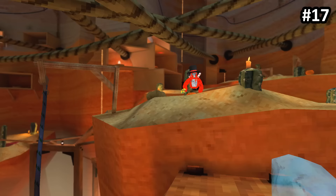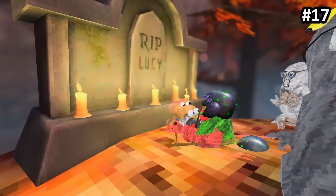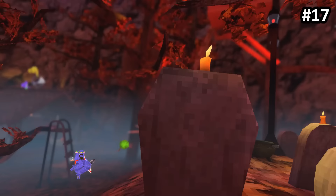Next up we have Lucy the ghost — she's finally back from last year. There are two versions: the blue one called Blue Sea, which spawns randomly every couple of minutes, and the red one, which you have to summon with your friends by tapping around her grave. The red one is actually much faster than the blue one.